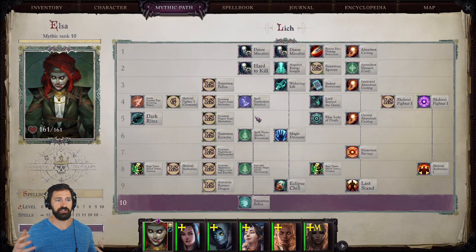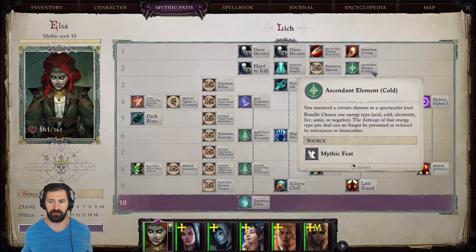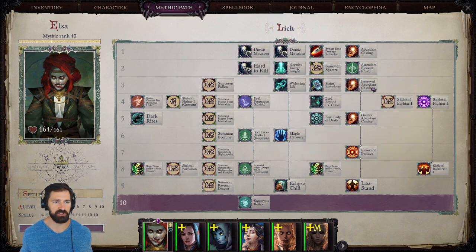I chose the Lich Mythic Path primarily because it's thematic with the Frozen Heart concept, and at Mythic rank 3 you merge your spellbook with the Lich spellbook — getting a ton of great Necromancy spells and adding your Mythic rank to your caster level. For example, at character level 9 with Mythic rank 3, you get 12 effective caster levels — better spell damage, new spells, stronger spell resistance checks. Lich is the best choice especially for the middle of the game. I went with Abundant Casting at rank 1, then Extra Mythic ability at rank 2 for Ascendant Element Cold, which lets us bypass all resistance and immunities to cold damage — very good for Winter Witch.